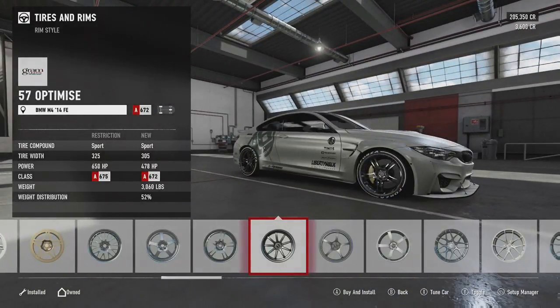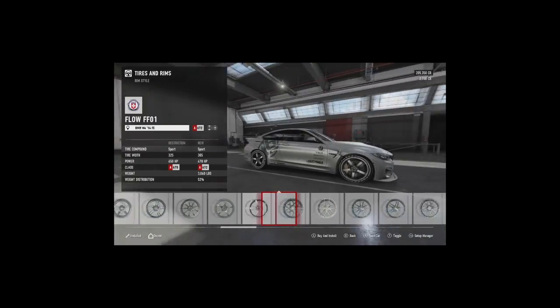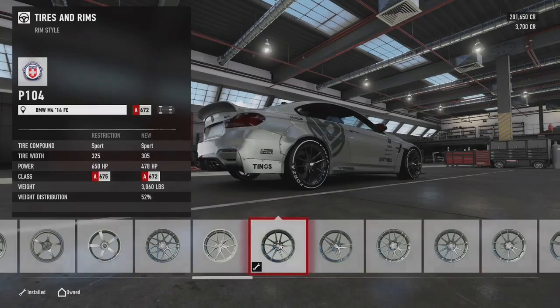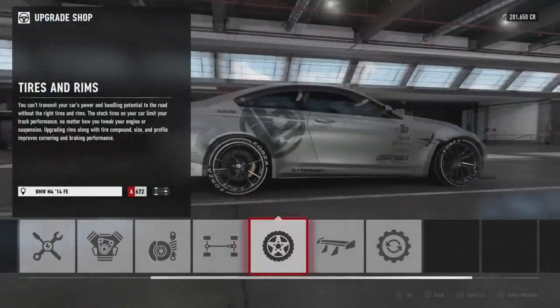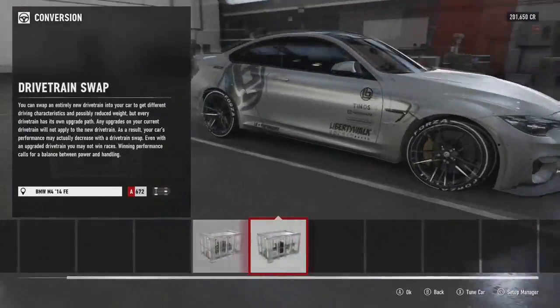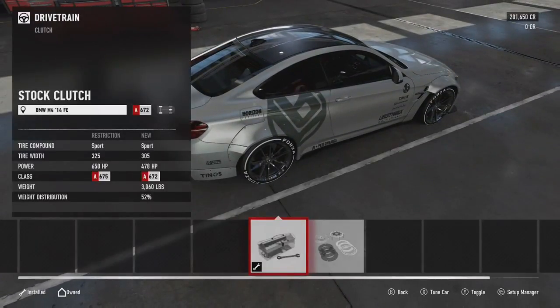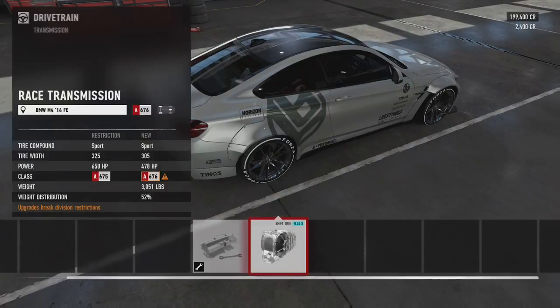Today we have a drift build of the BMW M4 Forza Edition. I keep going to say Horizon Edition because of the Horizon Edition cars in Horizon 3, but I must remember they're Forza Edition. This does have a wide body kit on it. I think you can only get wide body kits on the Forza Edition cars — that's what a few people have been saying, though I'm not sure.